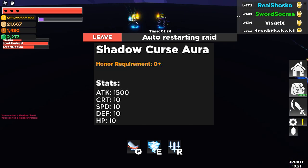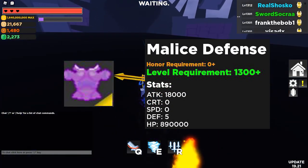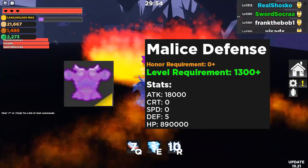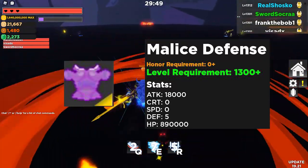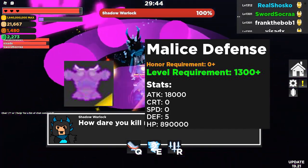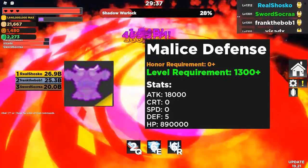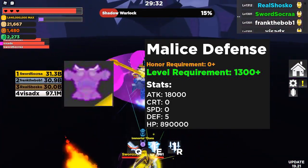Now let's talk about the Malice Defense armor piece. This is an armor that drops from both chests and the boss. It does 18,000 attack, no crit, no speed, 5 defense, and 890,000 HP. Again, this really isn't that powerful of an armor — it's more of a stepping stone piece used for crafting. It can be used if you don't want to lose speed while going for a tanky setup, but there are better options from EOT and EOT hardcore. Really only go for this if you are trying to craft the ultimate defense armor that I will cover soon in this video.